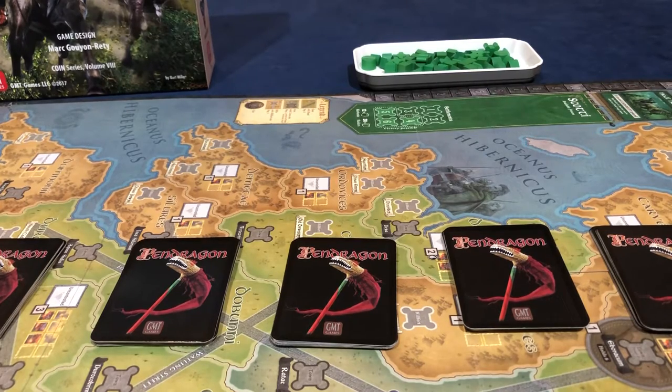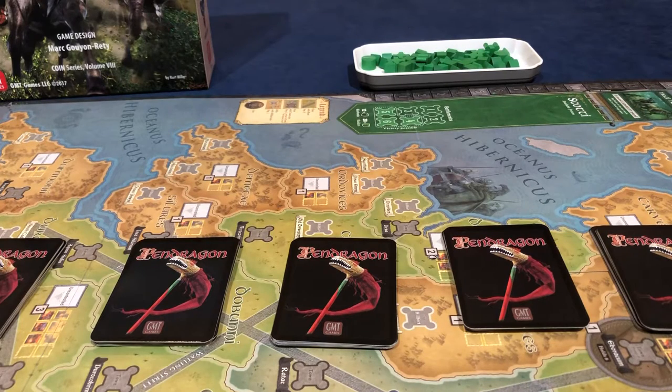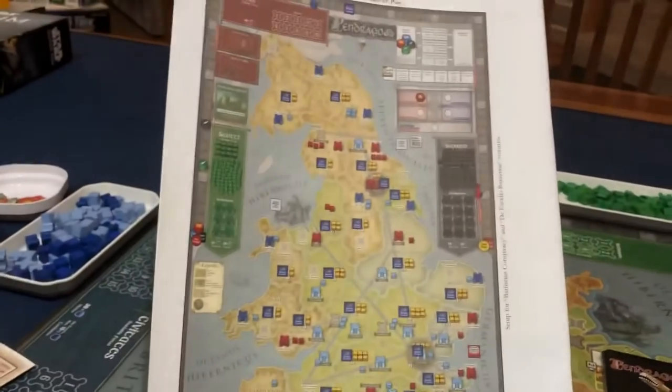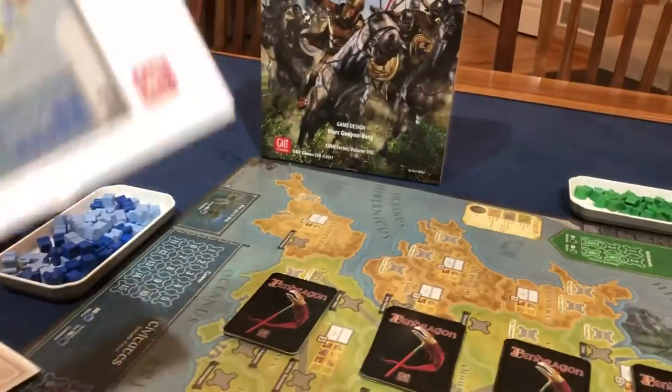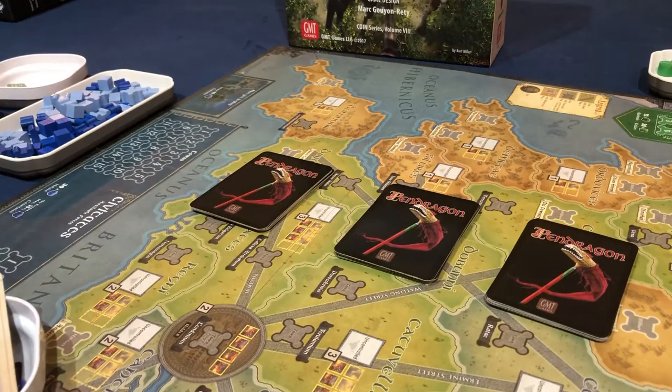So we covered what the four factions are. There are different scenarios you can play in the rulebook, but the one main scenario — the full game called the Exidio Britannia — is my recommendation. I think that's really what the game was designed to be, and that's what we're going to do. On the very back of the rulebook, it shows you the complete setup, which is awesome. It saves you so much time.